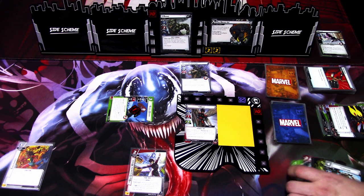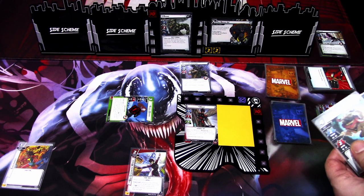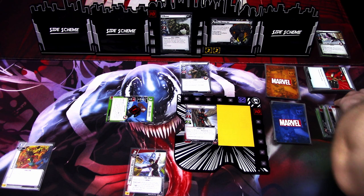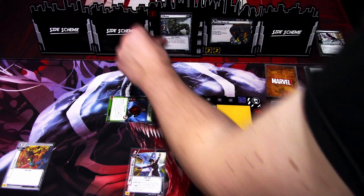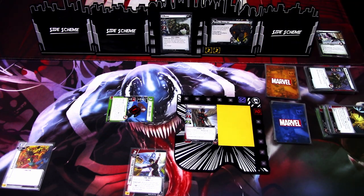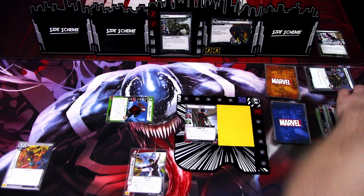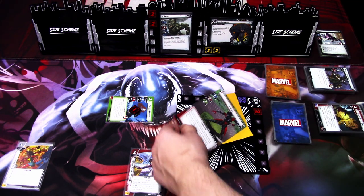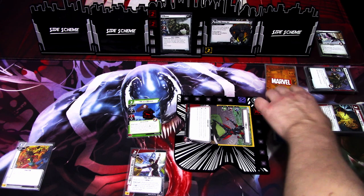I think we can just defeat Hydra Mercenary and deal damage to Rhino this turn. I'll use Lockjaw, Fim Particles, and Armored Vest to play Pinpoint Strike — so we deal 3 damage to the minion and 5 damage to Rhino, plus 1 more damage because we defeated an enemy with an event. Then I flip to Giant version and thwart for 2. That is our turn.